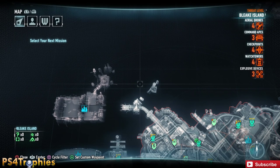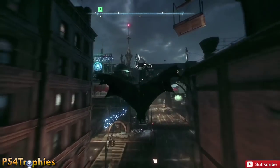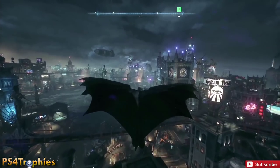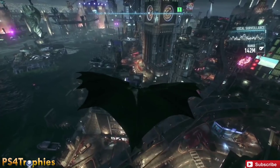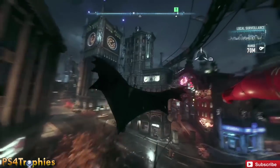You can get all of these to appear on the map by interrogating informants. When you scroll over the map and look in the bottom corner, you'll see how many of each type remain in that area. You'll see informants in green while in detective mode, so knock out all surrounding enemies first before interrogating them. You can keep flying around the city to find them, but you don't need to interrogate them to complete the challenges — it's just to get them marked on the map.